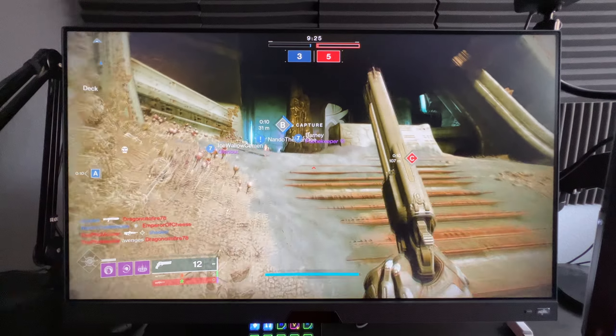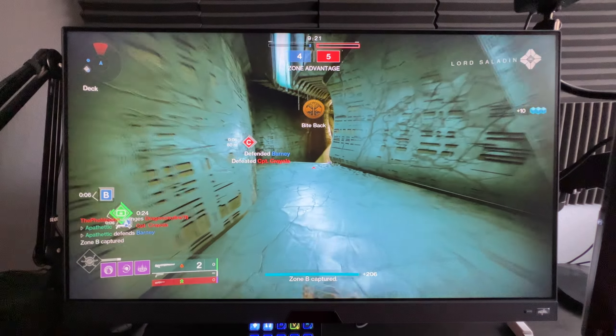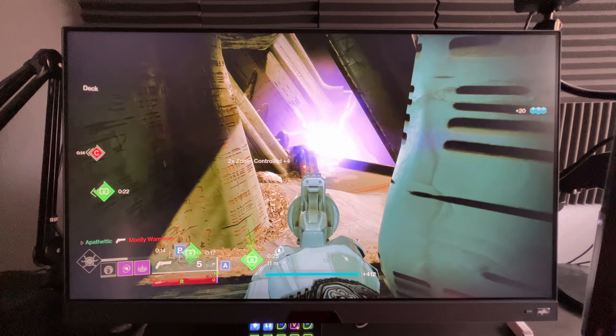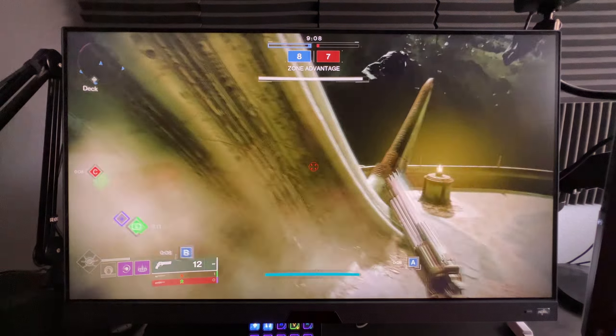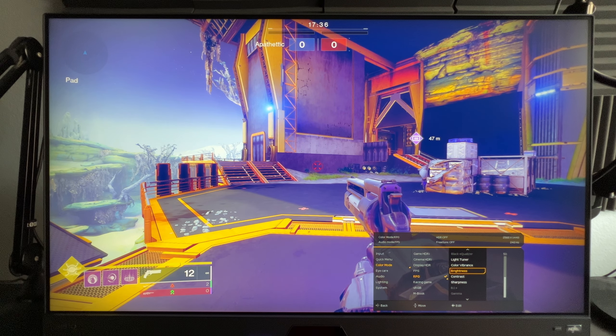Which brings me to the BenQ EX270QM — a 1440p 240Hz monitor with FreeSync Premium Pro and HDR600. That means you'll get buttery smooth gameplay, fast response times, and no screen tearing. Gaming at 240Hz is the only way I game, and once you've tried it you can never go back. I recommend setting this monitor's AMA settings to 2 and turning on blur reduction to get the best motion clarity.